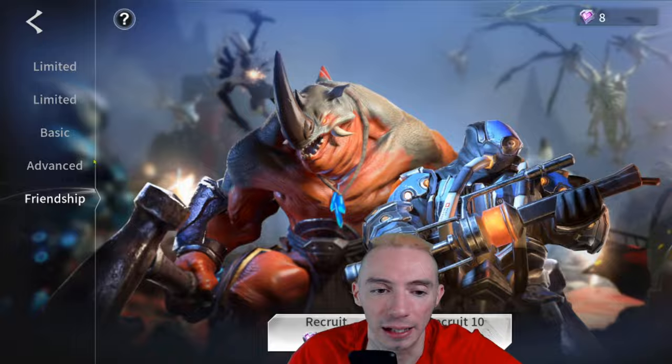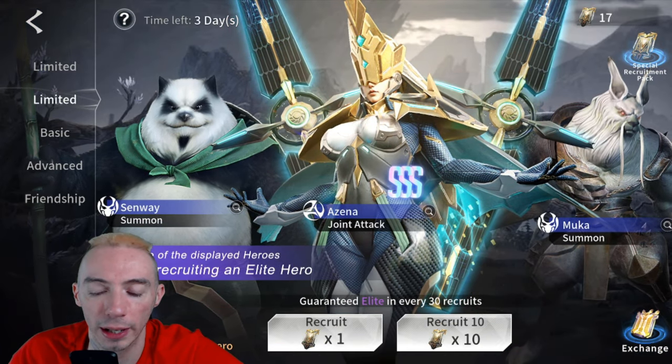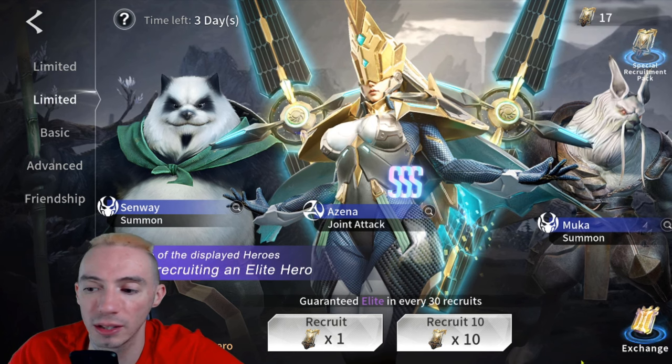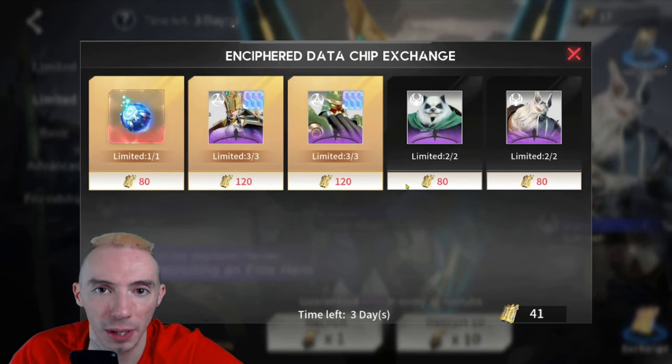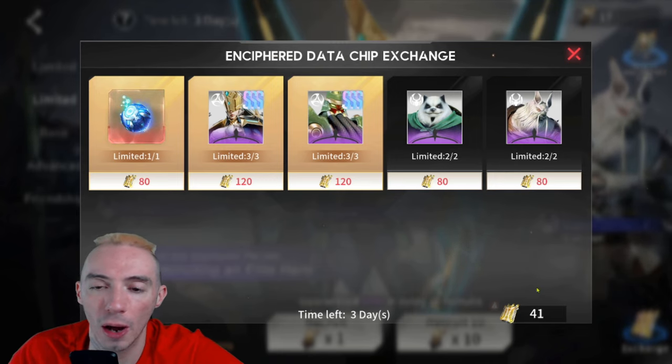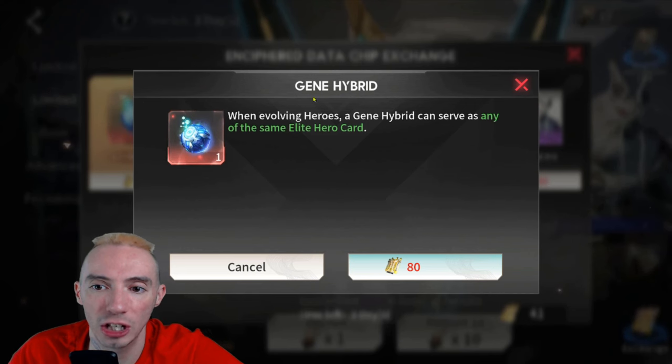The friendship summoning does not have any pity system. Let's head back over to the limited banners. Every time you do one of these summons you will get a data chip — this is also an extra pity system. You can then use your data chips to get the specific heroes shown: the two cover elite heroes, two Triple-S heroes, and a gene hybrid which can be used as material to help evolve a character.